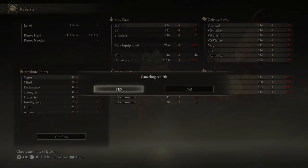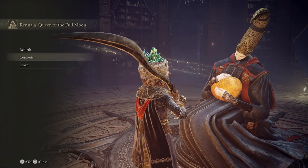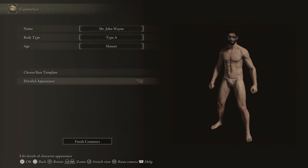We're not going to do any of that. Cosmetics lets you redo your character's appearance, although you can also do this in the Round Table Hold, so I don't find this very useful.